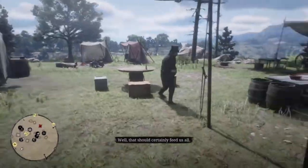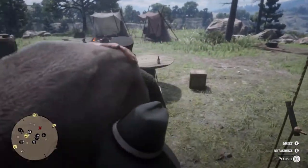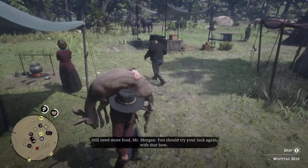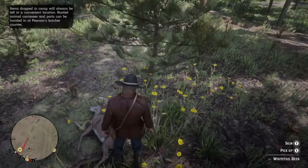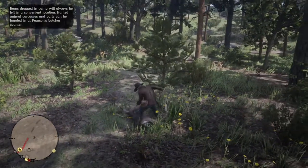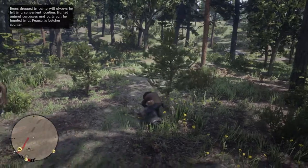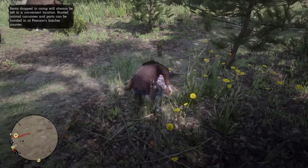This is not Pearson. Oh, here he is. Hey buddy. Greeting. All good there, Pearson? Still need more food, Mr. Morgan. Yeah, you should... Oh. Skin it. It was dropped in camp — always be left in a convenient location. Hunted animal carcasses and parts can be handed in. Oh, you've got to skin it first. Okay. So after I skin it, then I bring the meat back to him, I'm guessing.